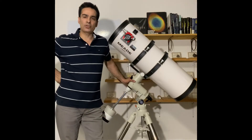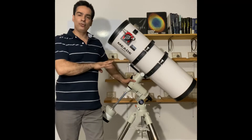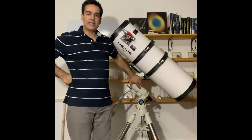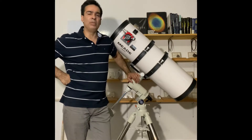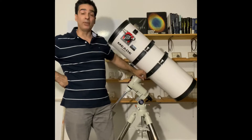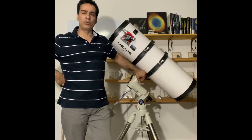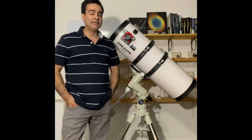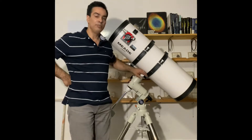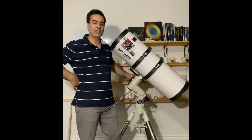Hey guys, welcome to the Joe Jaguar show. Let me show you this guy here. Before I get into what it is, let me explain why I got it. Right now we're in mid-July — actually the third week of July 2021. Back in November of 2020, I ordered a Meade 12-inch Light Bridge Dobsonian and it still hasn't come in. The dealer tells me it could still be at least another six months, maybe more.